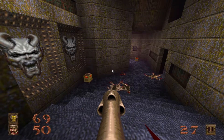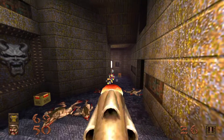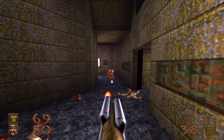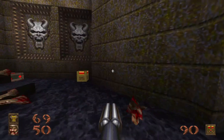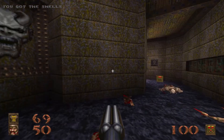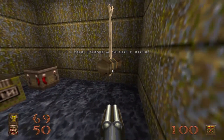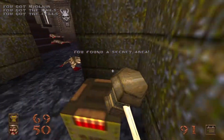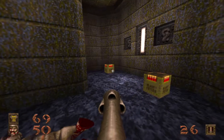Another hell knight over there — go ahead and take him out. So, how to open this wall is to shoot that cross on the wall up there. I'm guessing my rocket explosion that took out the hell knight was close enough to the cross that it triggered the secret. But anyway, you'll find a mule nearby, and small boxes of shells, nails, and cells — the trifecta.